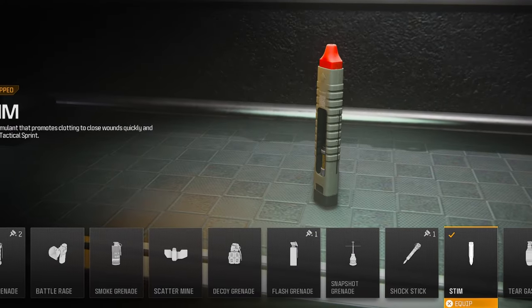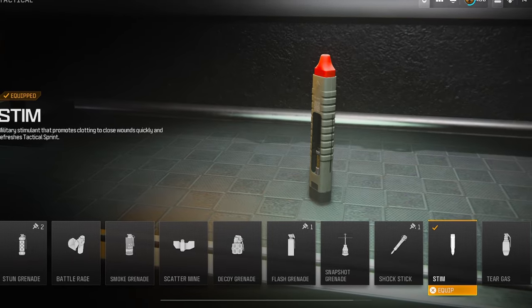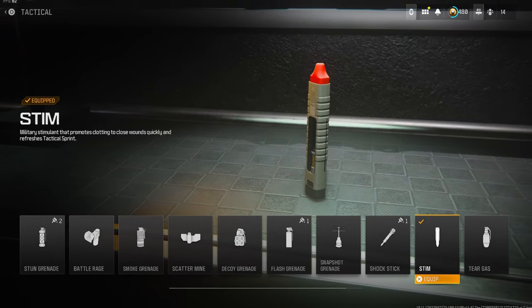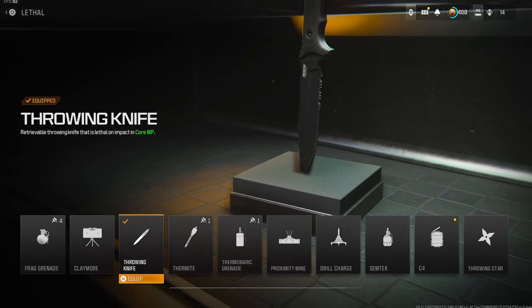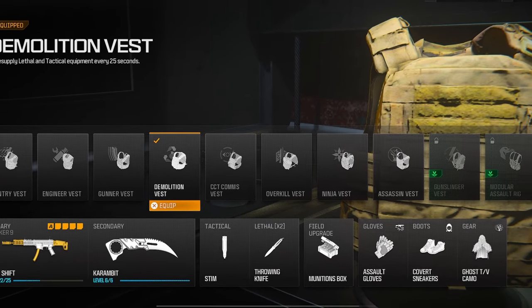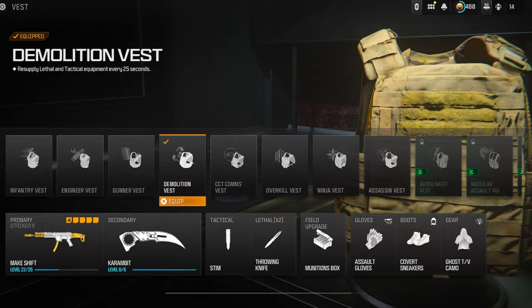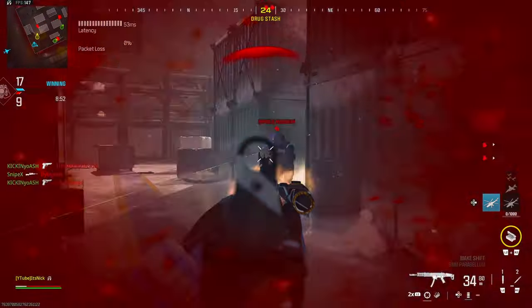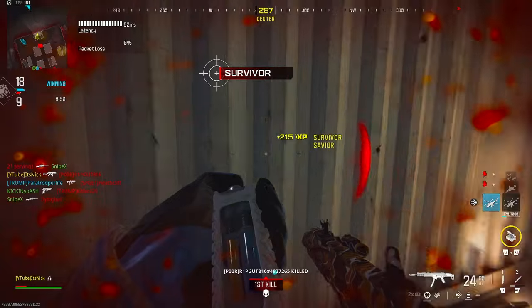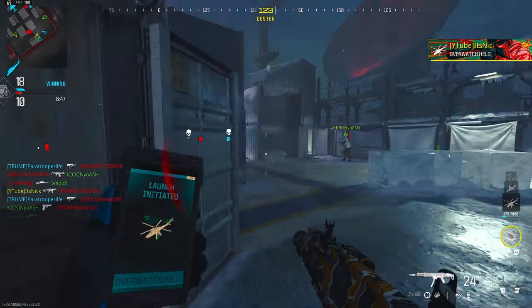We got Stimshot, which is going to help out a lot. You got to get back in the action as fast as you can, and that's going to do it for you. We got two throwing knives on, but because of the Demolition Vest that I'm running, we can actually hold three at once. Demolition is great because your Lethal and your Tactical come back every 25 seconds, so that Stimshot is going to come back every 25 seconds as well.